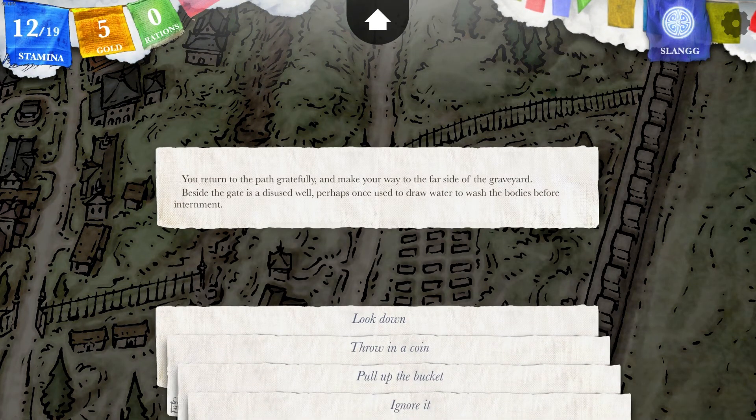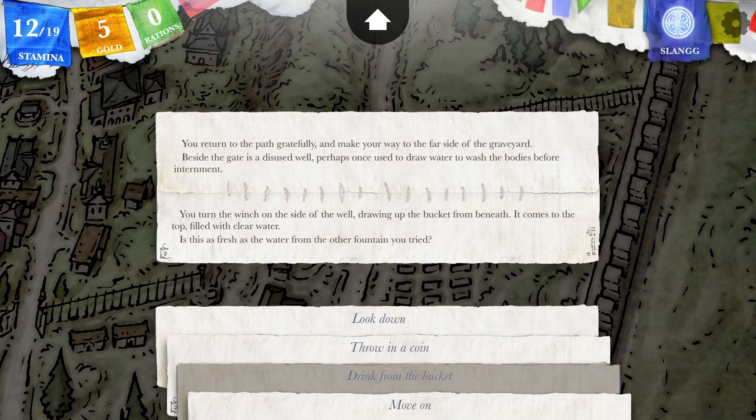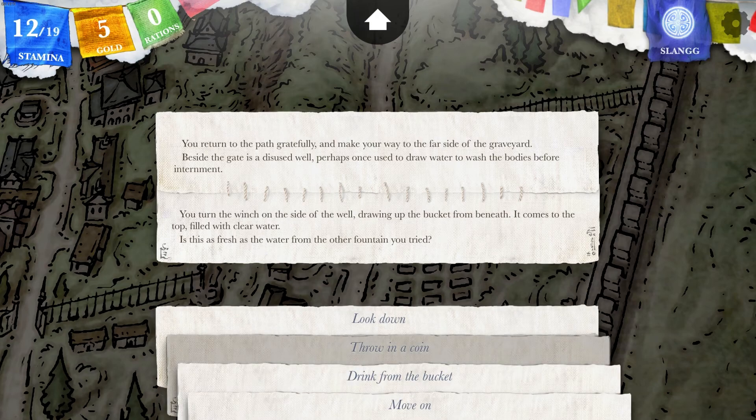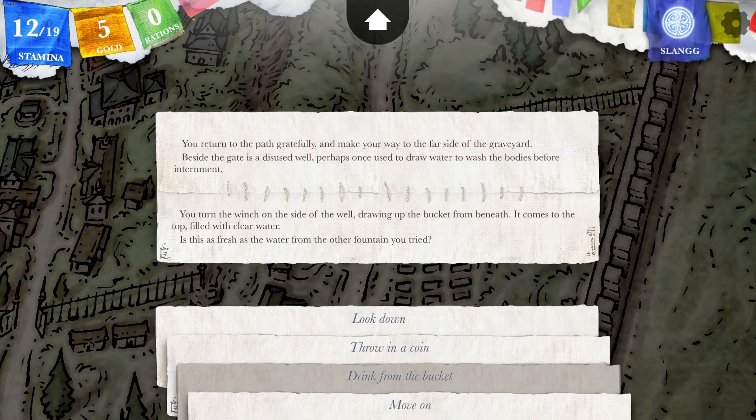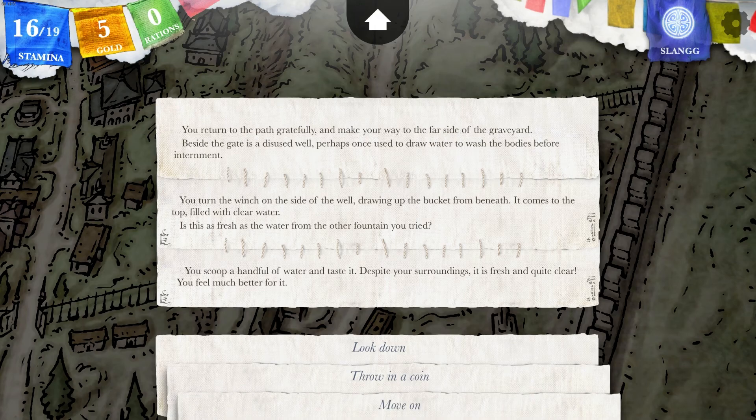You return to the path gratefully and make your way to the far side of the graveyard. Beside the gate is a disused well, perhaps once used to draw water to wash the bodies before interment. You turn the winch on the side of the well, dragging up the bucket from beneath — it comes to the top filled with clear water. You scoop a handful and taste it; despite your surroundings it's fresh and quite clear, and you feel much better for it.